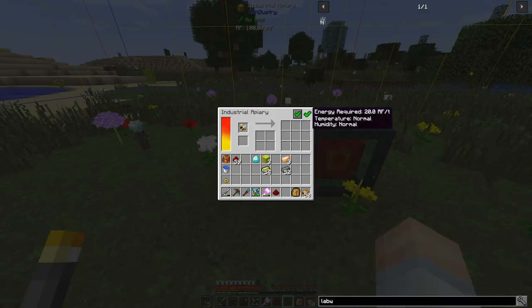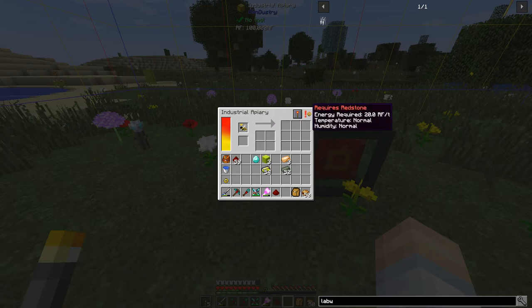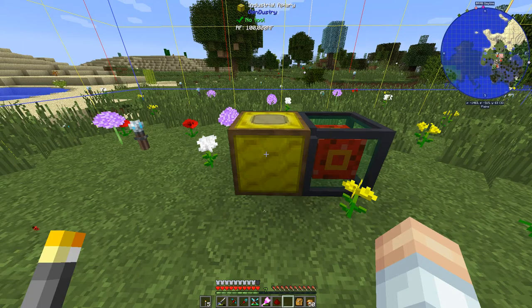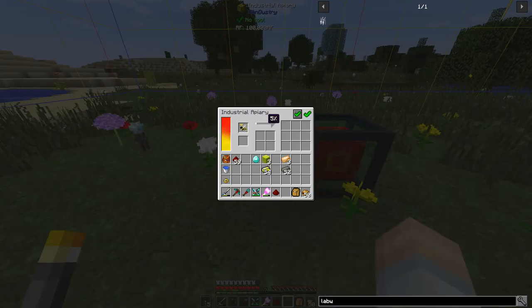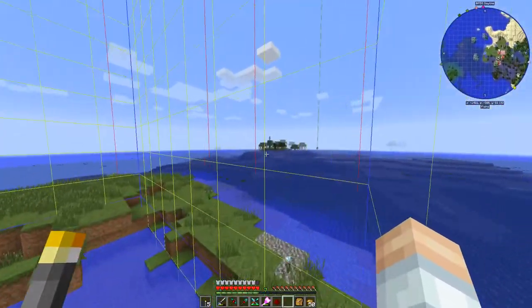Drop this down right here and put the power cell right here, set that to out. We'll put our common queen in there - always on. Does she need anything? Temperature's good, energy required 20 kRF a tick. Always on requires redstone. Temperature's normal. Oh it's just going - that is going to take quite some time.